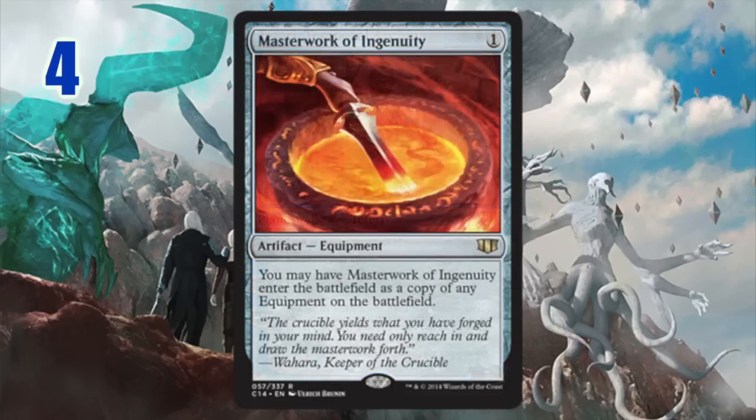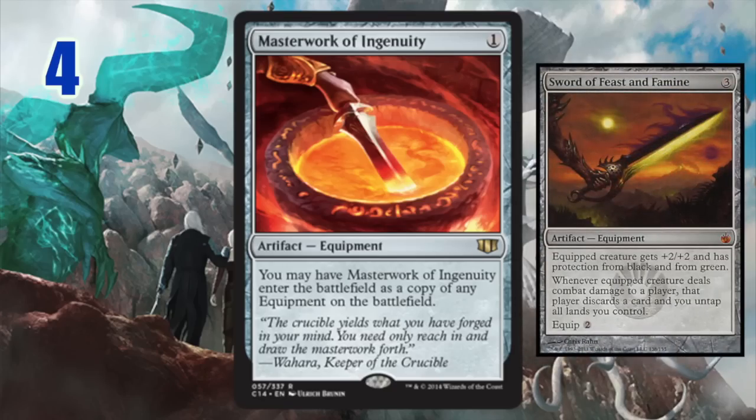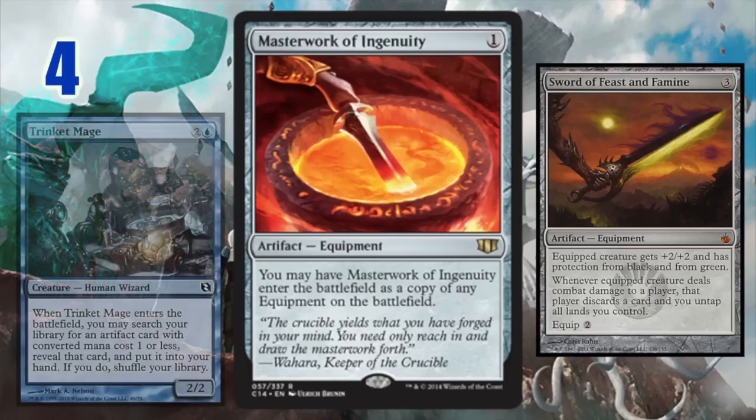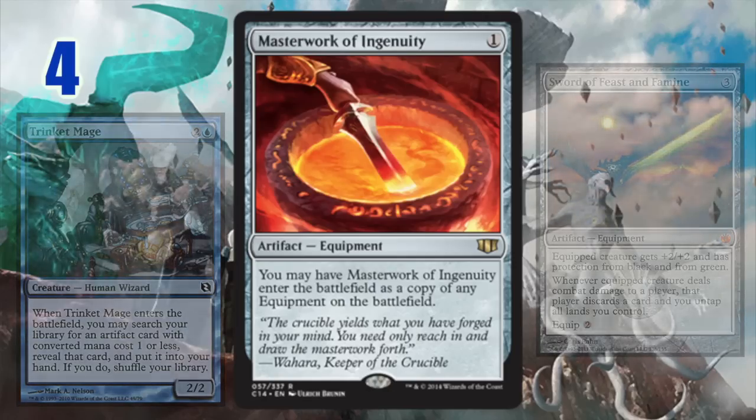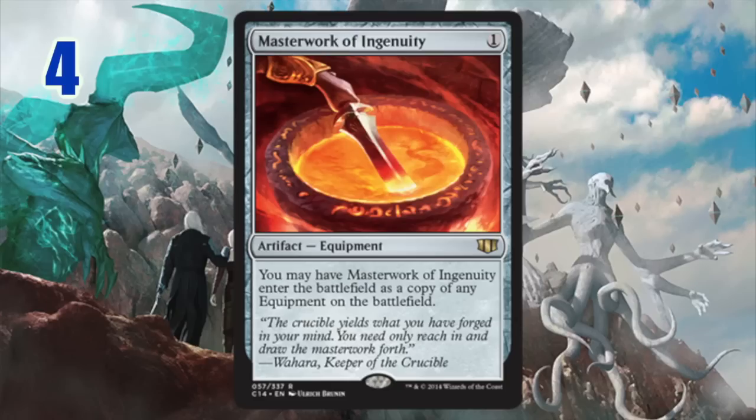Number four: Masterwork of Ingenuity. This card is basically a second copy of any sword or equipment in your deck, and I love it. It's so cheap and so easy to search for. Trinket Mage can search for it and grab it out of your deck. It's pretty much what you need for an equipment deck, but even decks that don't run specific equipment just want to run this card. Given how many decks run swords and the like, this card is going to see a lot of play.